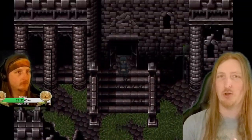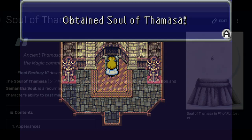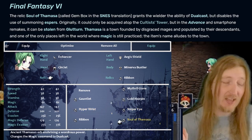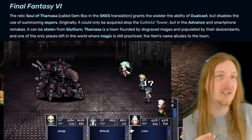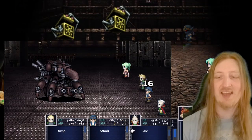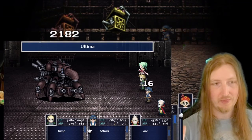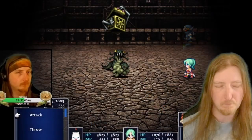The second best relic for a magic character is called the Soul of the Magi — I call it the Masia in-game but it's spelled differently. What it does is allow your magic character to dual cast, meaning two Ultimas — that's two 9999 attacks in a row. That relic on your strongest magic wielder is one of the best relics you can have in Final Fantasy 6.